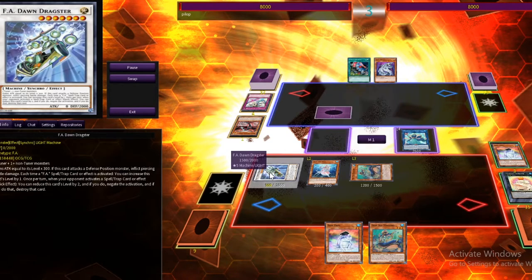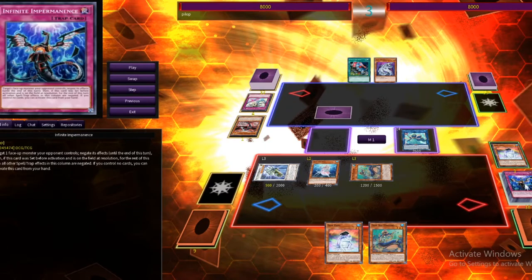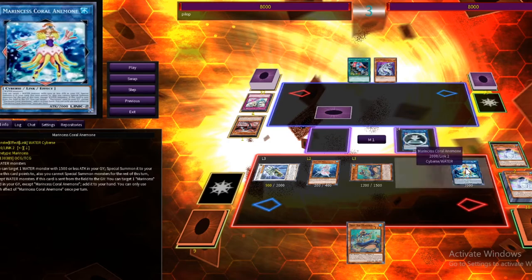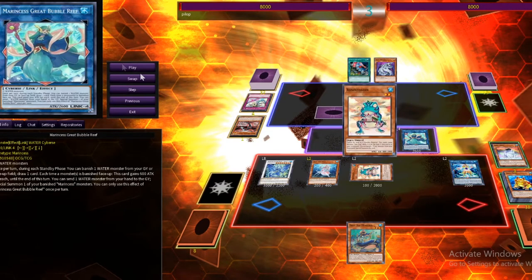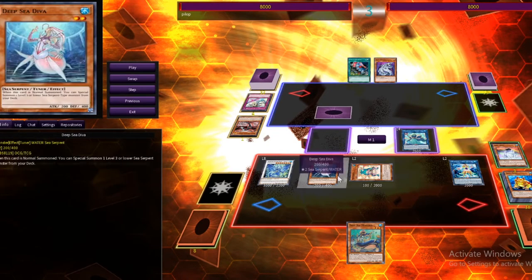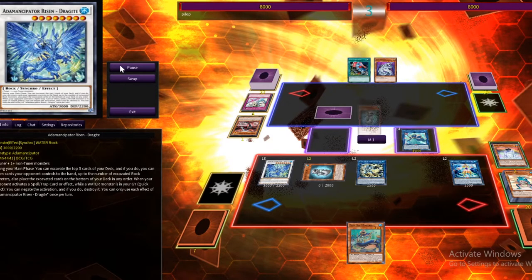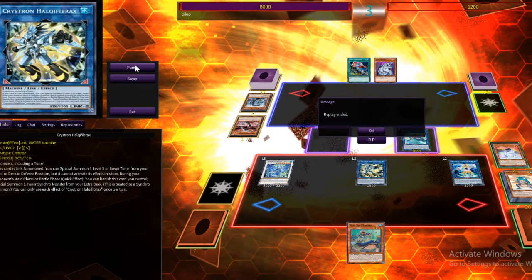I get Minstrel back to hand, normal summon Diva to special summon another Minstrel from deck, which dumps more cards. I discard to activate Great Bubble Reef's effect to special summon a Marincess from banish. I get another Swap Frog and then make Emancipator Dragite since I only had one negate left on Dawn Dragster — Dragite just has more attack. I make another Crystron Halky Fibrax, go into Ronin Tonin for a Toad, then swing. I negate his last response, send Toad back to extra deck — that's enough to finish him off. Shout out to Cyber Dragons. Next duel.